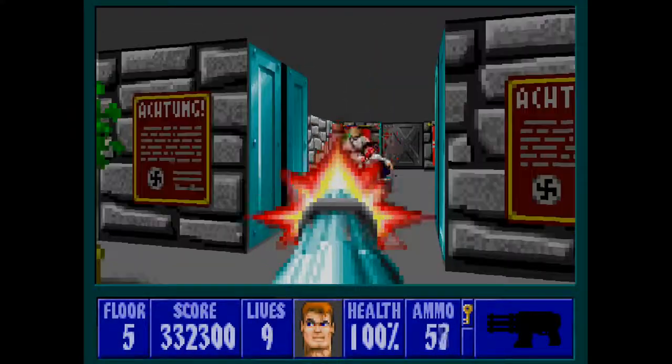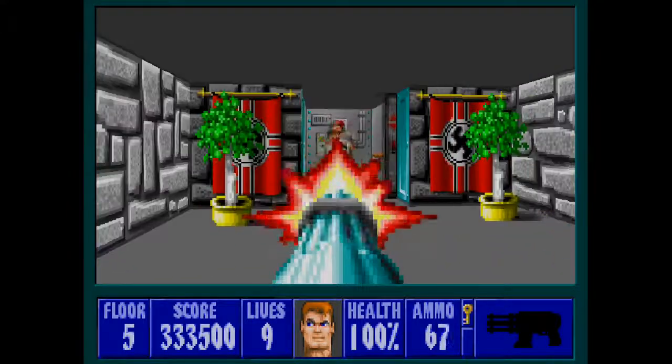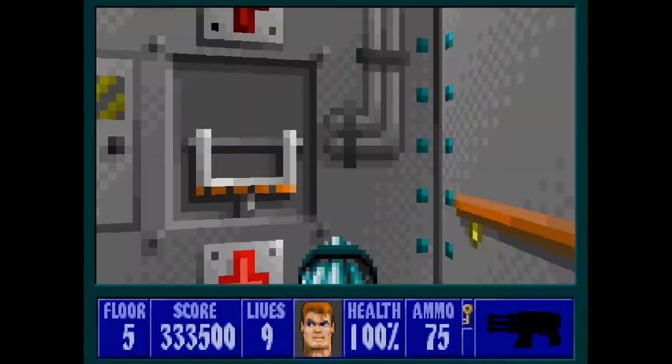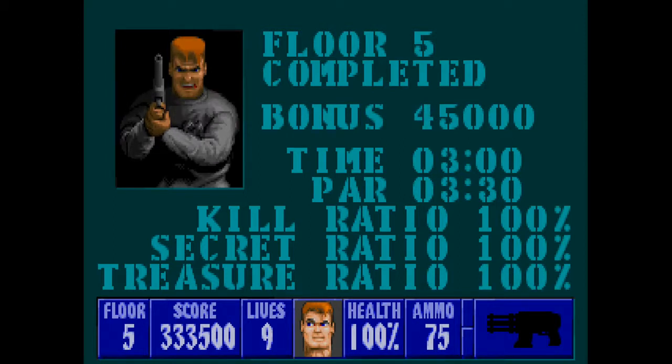There's a bunch of officers in this room, and one more at this door. We took care of them without taking any damage, so that should be us done with Floor 5. Under par time, so I got an extra 15,000 there. 100% kills, 100% secrets, and 100% treasure as well — got it right this time; I missed one on the last take.